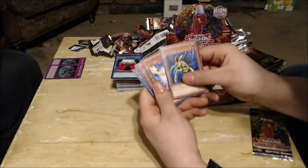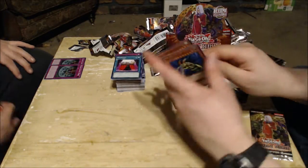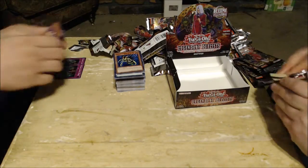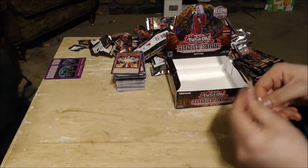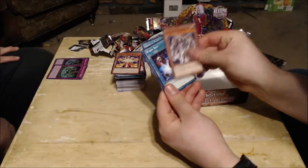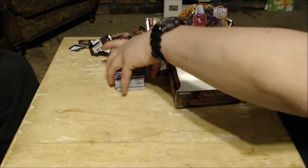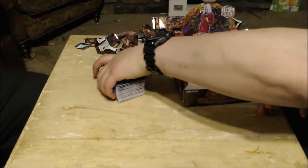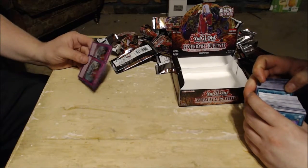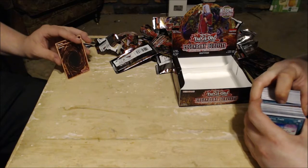Just three packs left — Perfectly Ultimate Great Moth, Sapphire Pegasus, Ancient Gear Golem, Rainbow Dragon, Ojama Simulation. Vortex Trooper, Black Illusion Ritual, Ruby Carbuncle, Relinquished, and Illusionist Faceless Mage. Last pack — Crystal Tree, Ancient Gear Golem, Worm Bait, Millennium Eyes Illusionist, and Illusionist Faceless Magician. I'm going to look up the rarity on Rainbow Bridge after this because I didn't get a single one, let alone Crystal Bonds. I got the two Ultimate Crystal Magic but that's it. The rarity was really off in this box — TCG just does that sometimes.